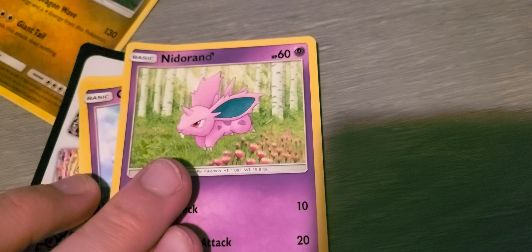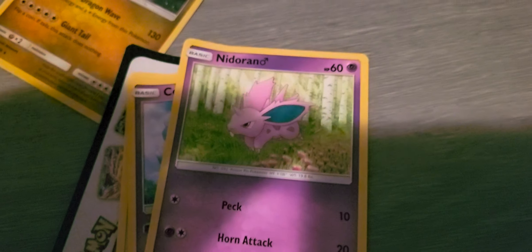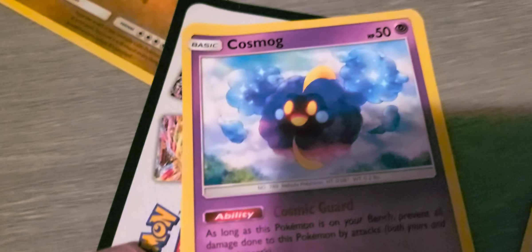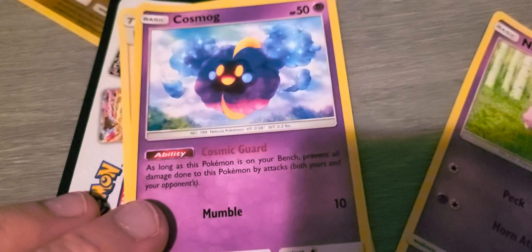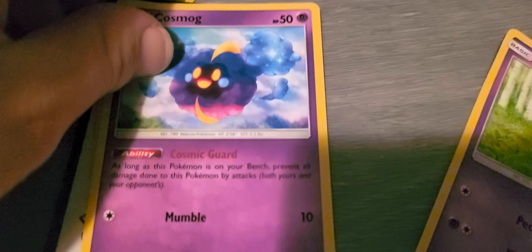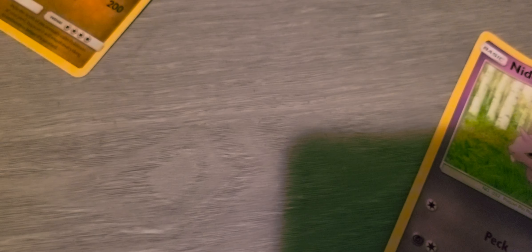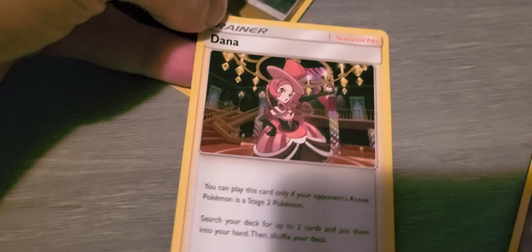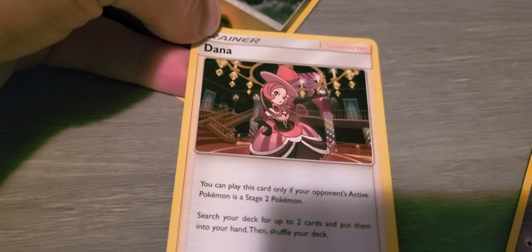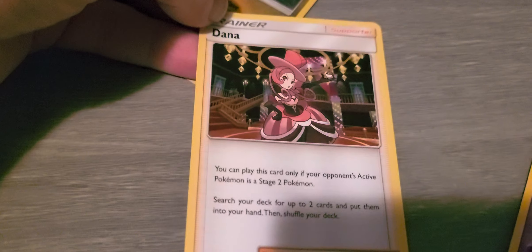I have a Nidoran, 60 HP, Peck and Horn Attack. Cosmog, Cosmic Guard. Mumble, 50 HP. And Donna, a trainer supporter type too.